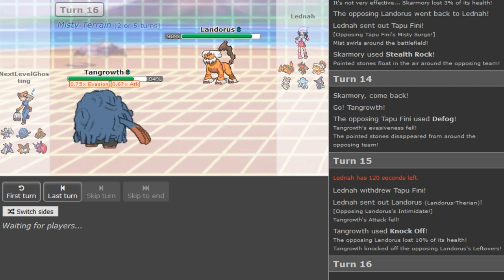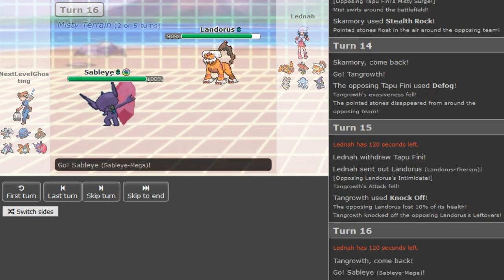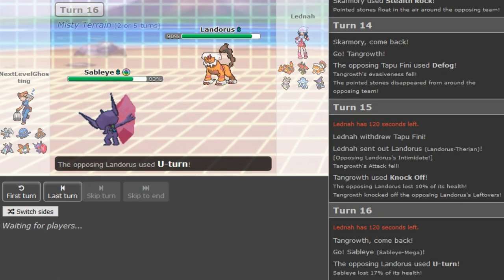He has to U-turn here. He also has to get the turn correct where Sableye doesn't come out and go for Rocks. Skarmory is gonna come out on the turn that Sableye doesn't come out properly — if he goes for Rocks that's just gonna be a Defog again, so it's so hard to get Rocks up for Latina. He goes Sableye this time — nice U-turn play there, that was the right play for sure.